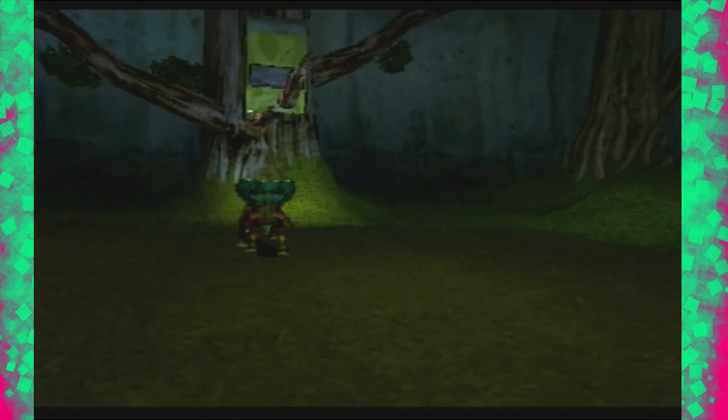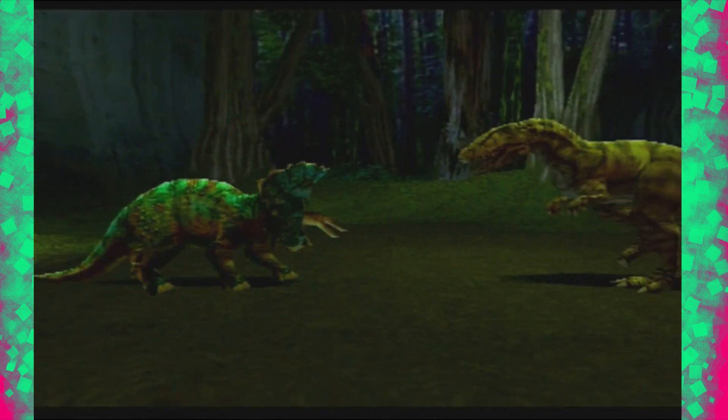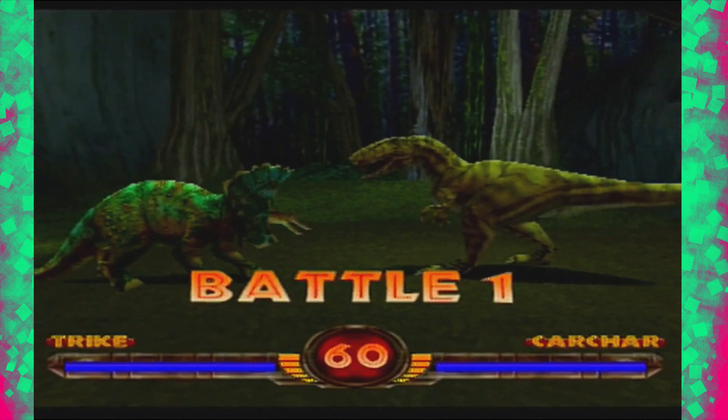Trike is slow with poor whatever — just use your horns over and over. So we've got: forward, cross, cross, square, triangle; forward, cross, cross, square, triangle. Let's try that one.